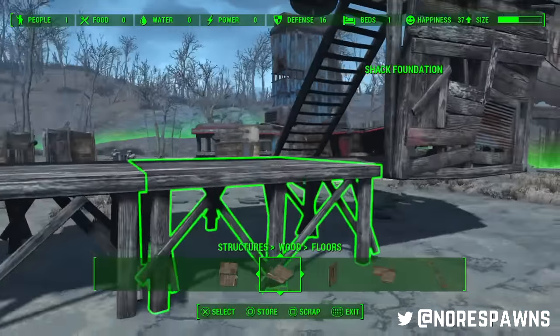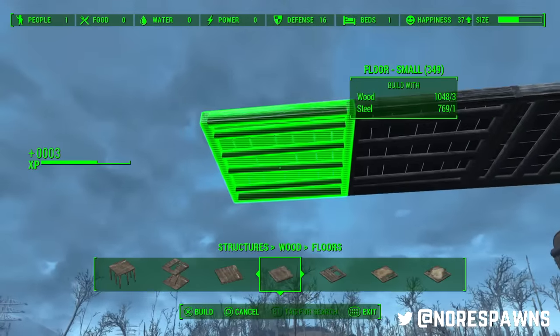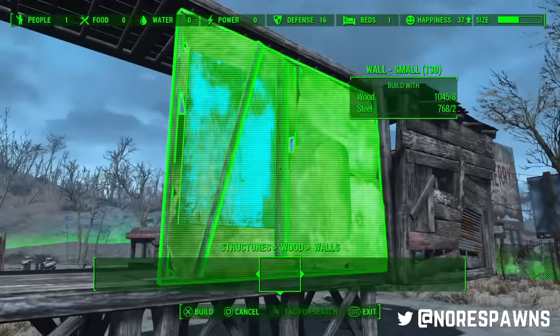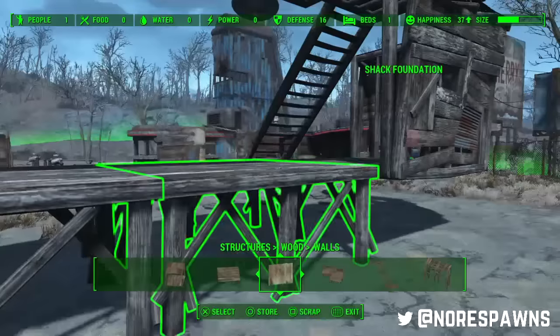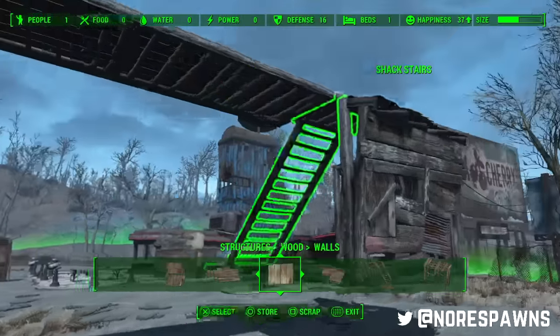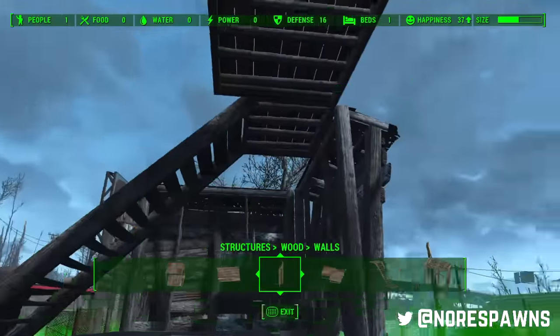Let's make it three across - two more. Normally the top level I will actually alternate as well, but ain't nobody got time for that. I could do it like that, but you don't want to do it like that because that looks bad. The walls are going to be a little bit higher than the tower, but it's not an issue with the tower.